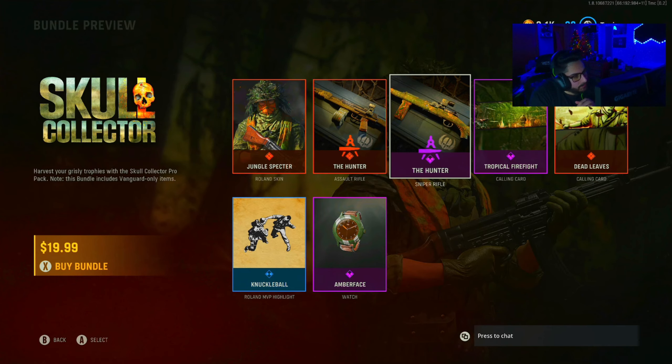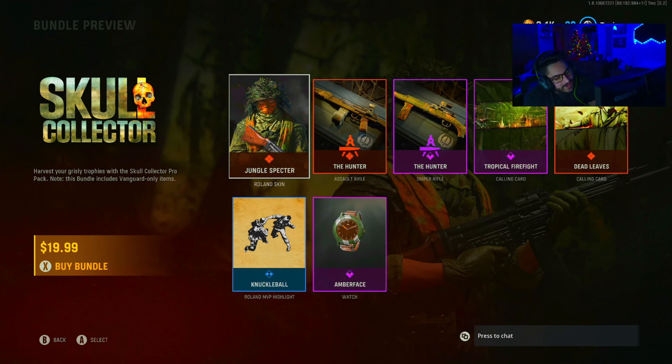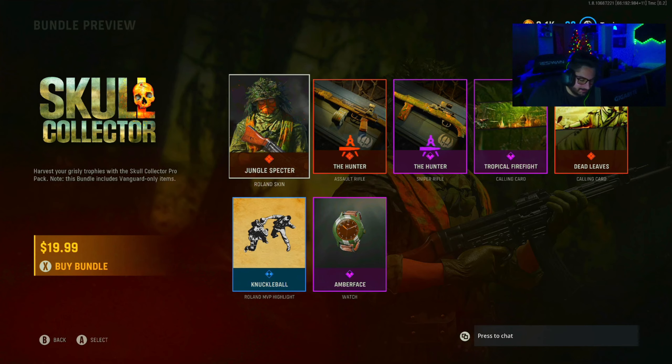We got the Skull Collector Pro Pack bundle. This bundle includes only Vanguard items. It costs $20 US — it doesn't cost any COD points, but I'm pretty sure you get COD points. It's not listing the COD points. This is gonna be a real bad video if I don't get any COD points. I'm checking on Twitter right now because I'm pretty sure it was just not listing them.